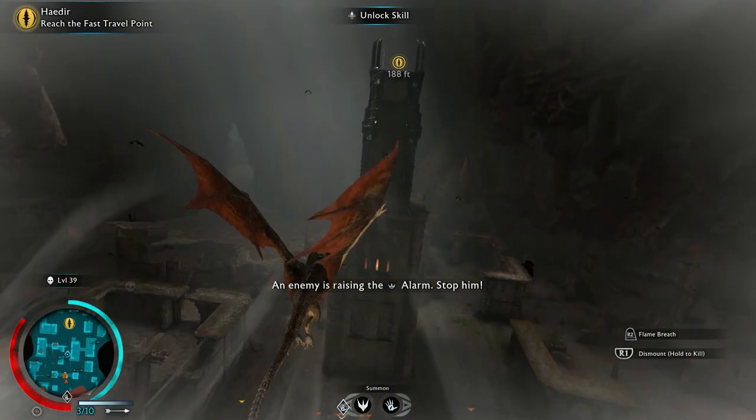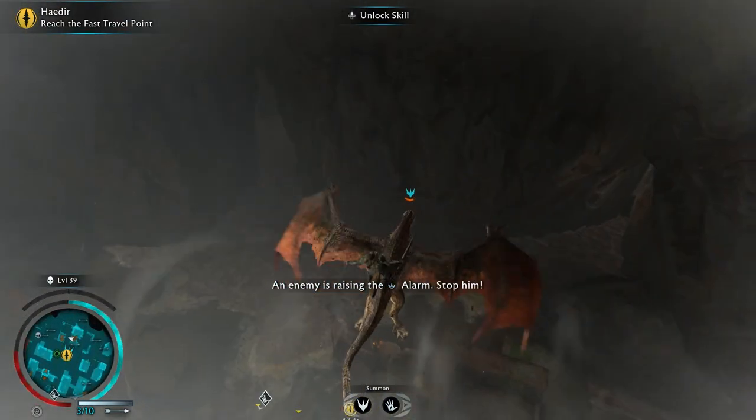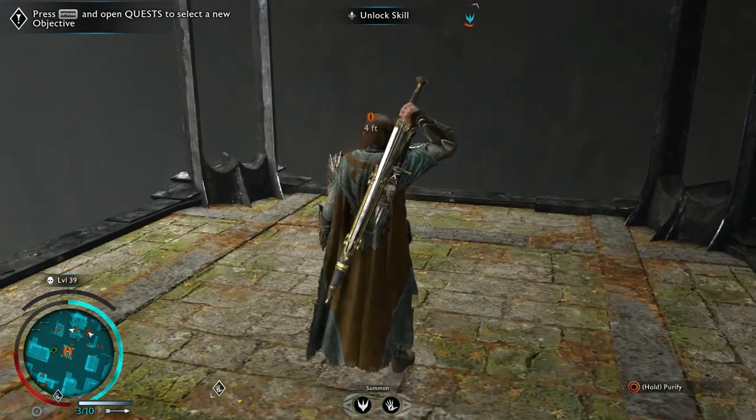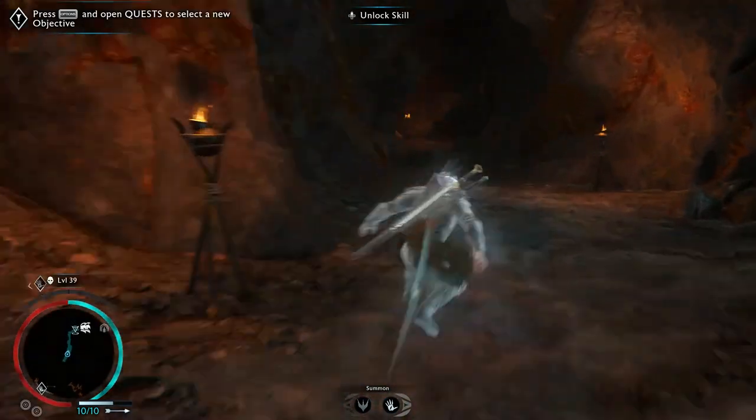By going to a Haedir spot on the map, you can find all the available fragments in every region. I personally used a Drake to travel around the map so I can easily jump on all the towers to start looking for the icons on the map. A Caragor can also do the job if you don't have the summon Drake skill yet.